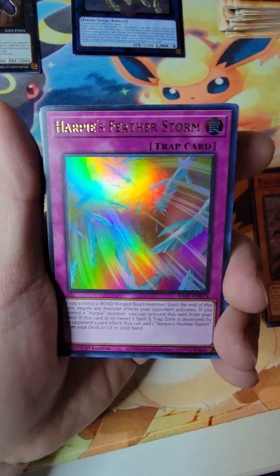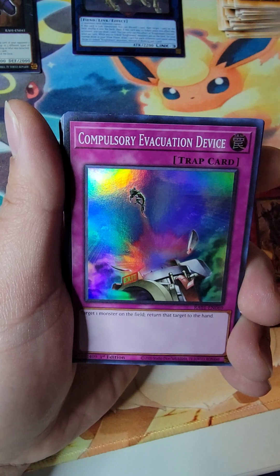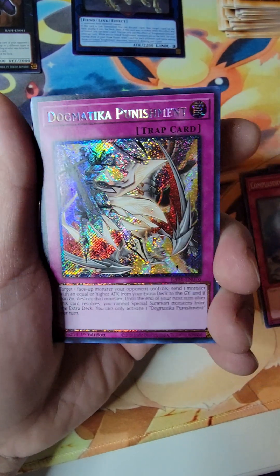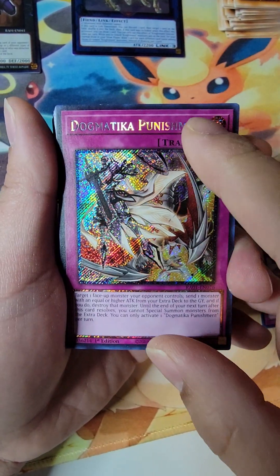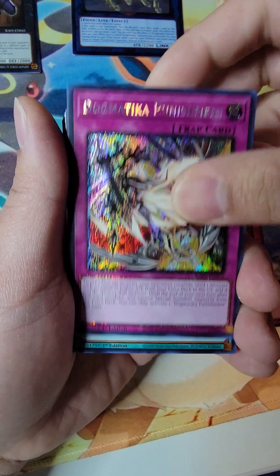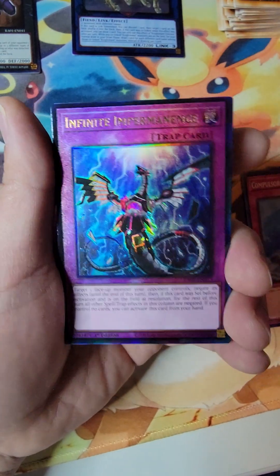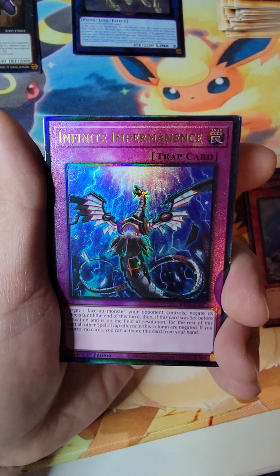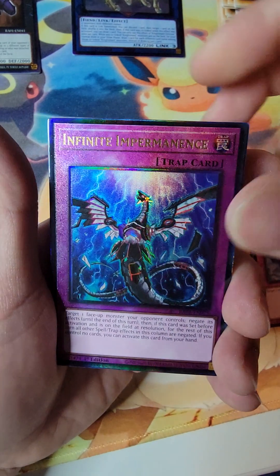An Ultra Harpy's Feather Storm. Dogmatic Punishments. We have a Compulse. A Prismatic Secret, I believe — and you can tell it's Prismatic because of the border text borders, right? That's one of the newer additions they added. An Ultra Pot of Desires. Two Ultimates. Feeling good on the left side — can the right side beat this one?